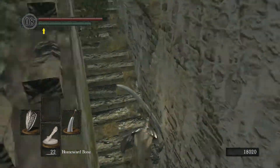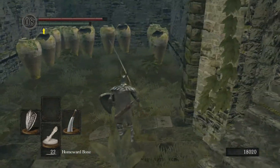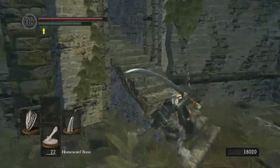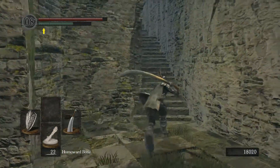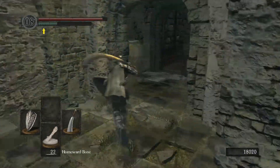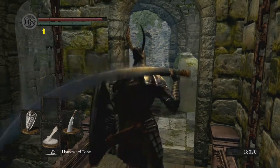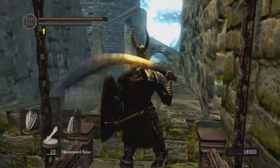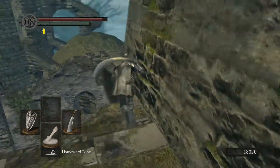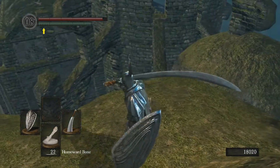Either way, we just picked up a key there which is going to be quite important for us returning to the Undead Asylum — not the Undead Berg, which is definitely not where we're returning to. We are returning to the Undead Asylum, which is of course the first area that we enter in the entire game — pretty much where you start and where you fight the Asylum Demon. So in this video we will be returning to that area.